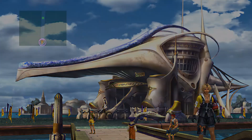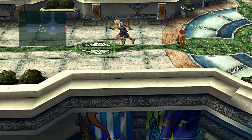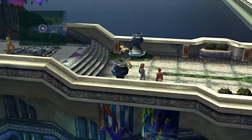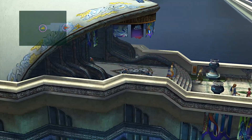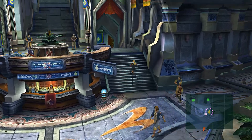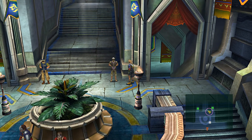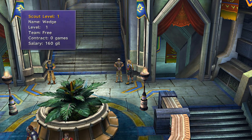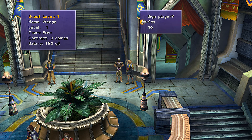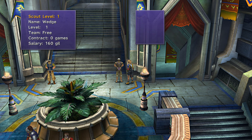The next player you might want to get is a shooter. If you're going to cheese the games — just score and hide behind the net — you don't need him. He's really good if you're actually going to play the games yourself, but if not, don't waste the money. Just have Tidus do a Jecht Shot or Sphere Shot and then hide behind your net. Anyway, this is the guy — it's Wedge.